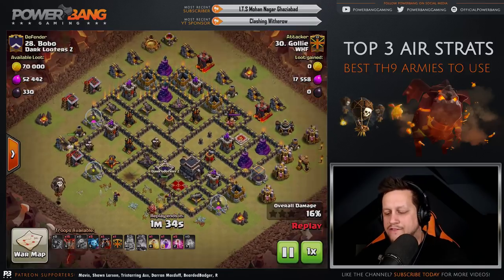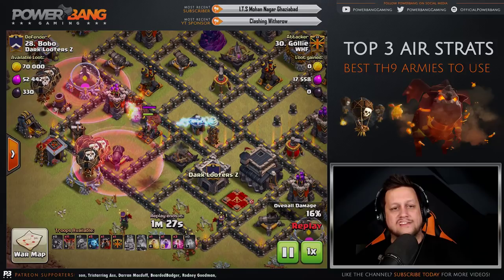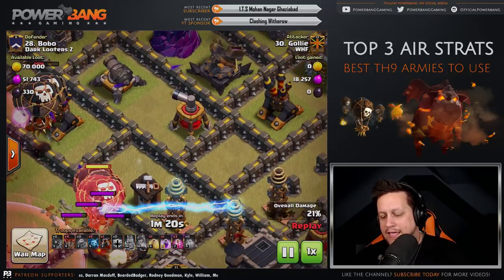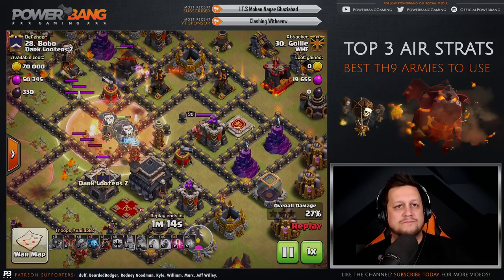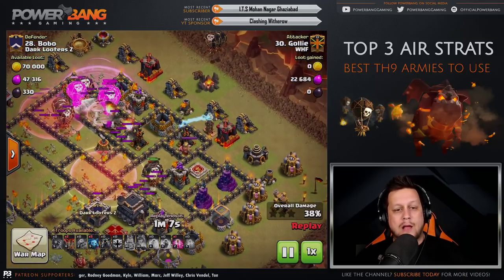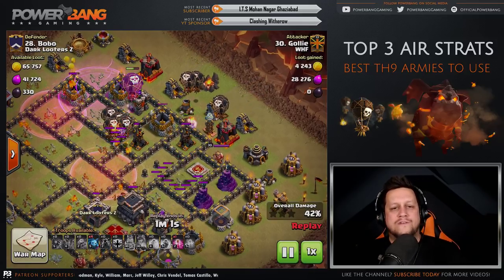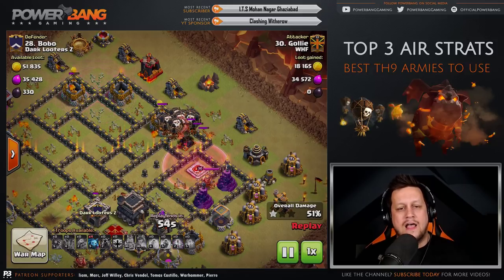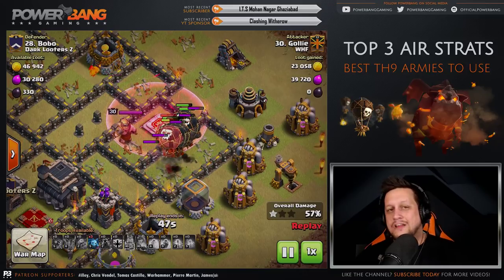Great angles taken to the air defenses from different sides by the Lava Hounds — that reveals as many traps as possible. Haste Spells quickly get the Balloons on the scene, and they get to the second air defense and take it down fast. In the core, there's a Tesla Farm — the Heal Spell takes care of it, no problem. The Balloons get through with the help of Haste, and the Sweeper on the backside goes down. Last air defense is being approached by backside Balloons — it's all about the Wizard Towers now, and a Haste Spell makes it no problem.